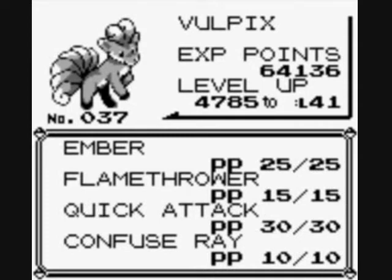It had Ember by the time I left with you guys — it learns that very early on. Then I learned Roar at level 21, Confuse Ray at level 28, Flamethrower at level 35, and Fire Spin at level 42 in 2 more levels. But I'm going to be ditching Fire Spin, considering it has only 15 power — it's great on the Charizard trading card but awful in this game.